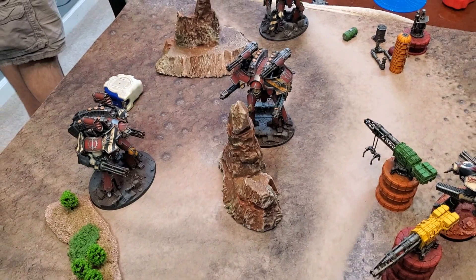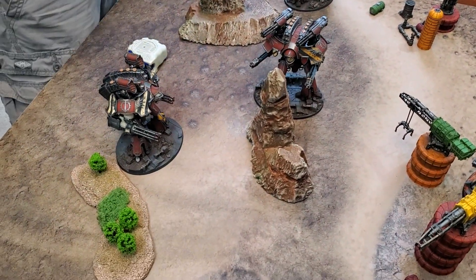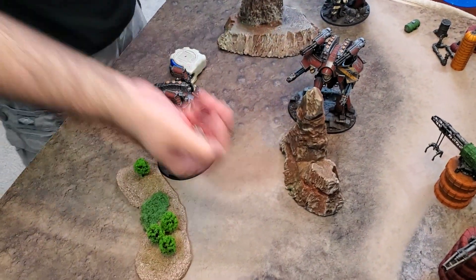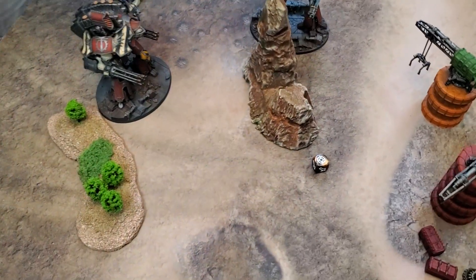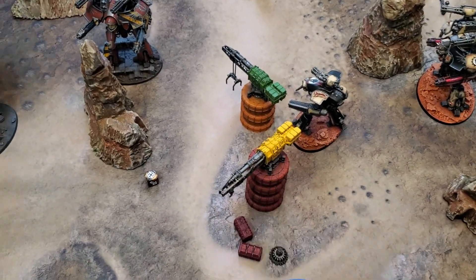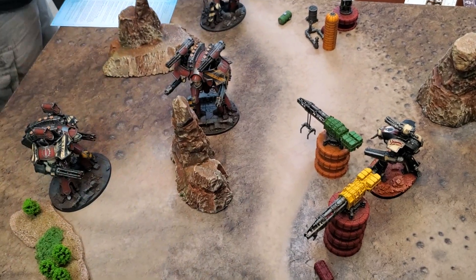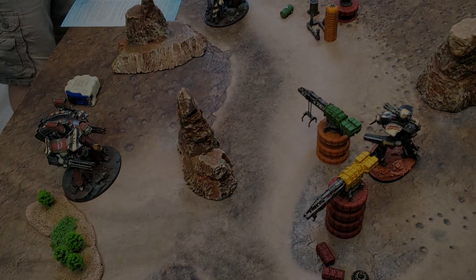The warlord's voids collapse and the machine spirit takes over. Rolling for wildfire direction, he turns randomly and falls — engine kill. Rolling scatter dice, he falls scale inches toward the crane but doesn't hit anything else. Engine kill confirmed.